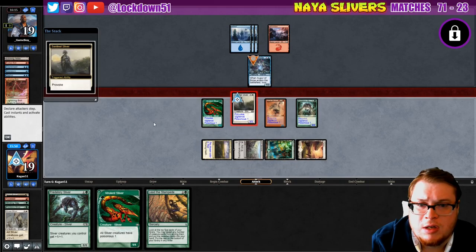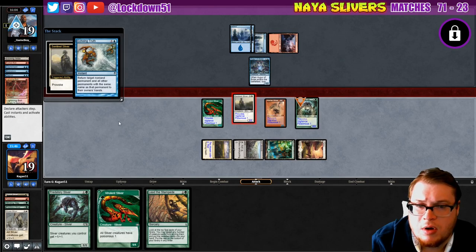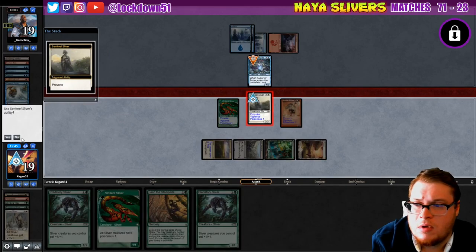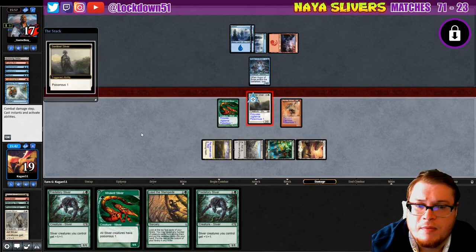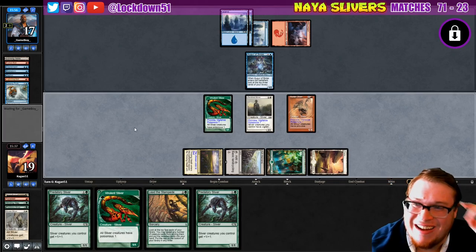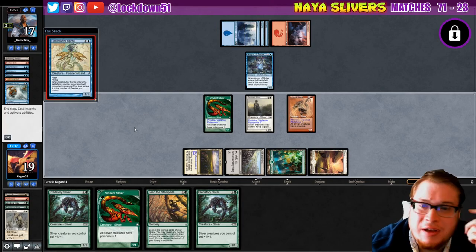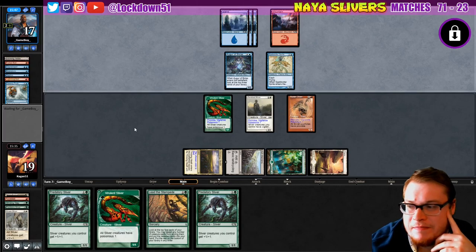Still only gonna attack with the Sentinel. Here comes an Echoing Truth. I'm gonna say no, they can feel free to block if they want — which they probably will. They didn't block! They've got two cards drawing a third. They got Spell Stutter Sprite for nothing.